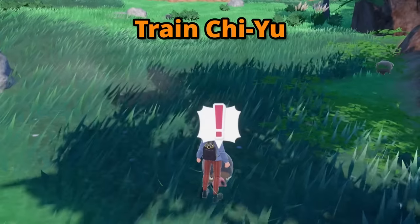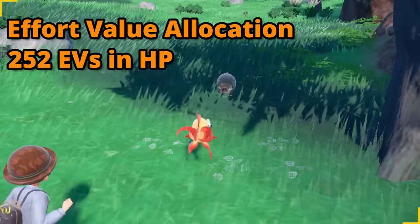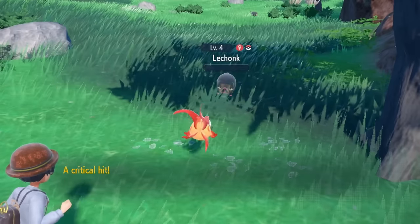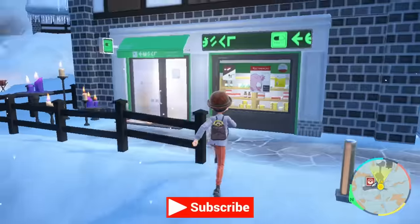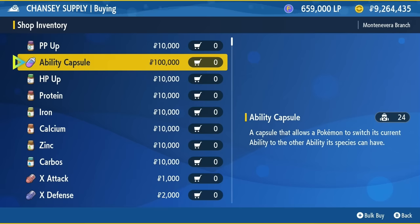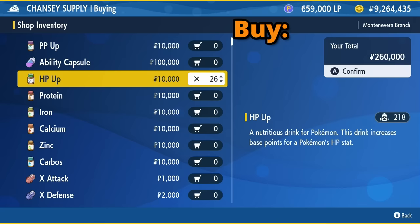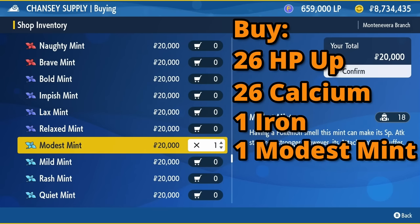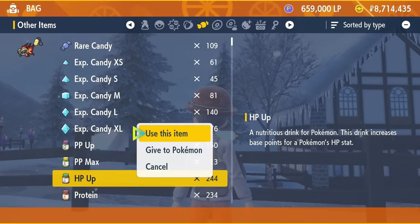The next thing you'll need to do is train Chi-Yu. If you know about EV training, Chi-Yu needs 252 EVs in HP, 252 EVs in Special Attack, and the remainder in Defense. The first and easy way is if you have some money. Head to the Chansey supply shop. You'll need at least 550,000 Poké Dollars to buy 26 HP Ups, 26 bottles of Calcium, 1 bottle of Iron, and 1 modest mint if your Chi-Yu's nature isn't modest. Once you've stocked up on vitamins, feed them to Chi-Yu, and that's it.